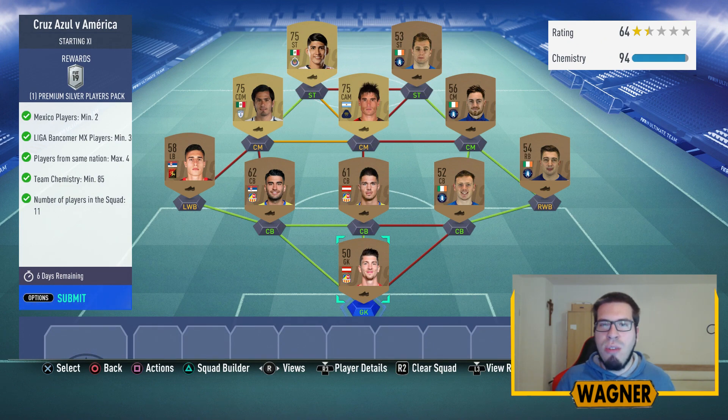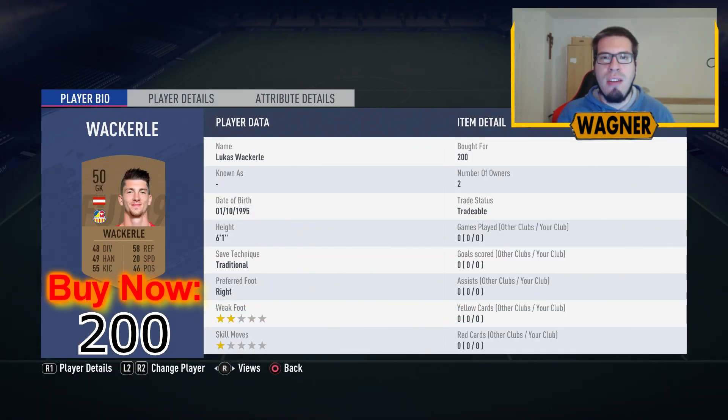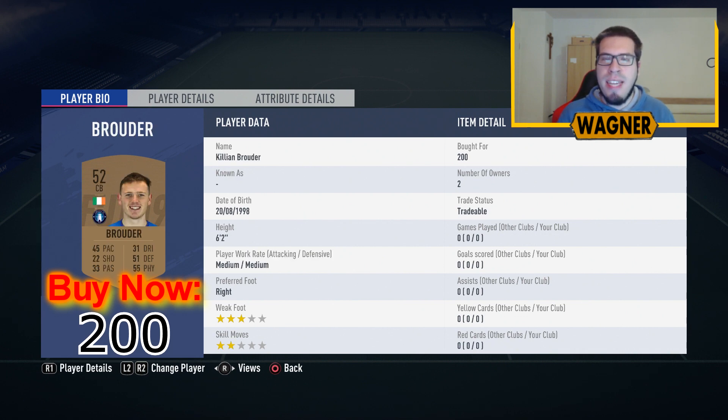The squad that I made for this challenge will cost you around 4,000 coins. We start with the 50-rated Lucas Vackerley at 200 coins, then the right back from Ireland, the 54-rated Sean Kelly. Center back number 1 is the 52-rated Kylian Bruder at 200 coins.